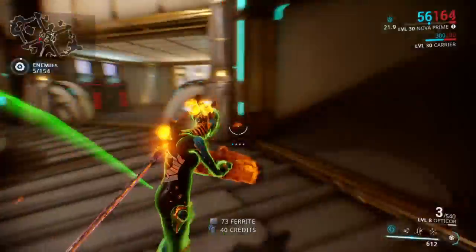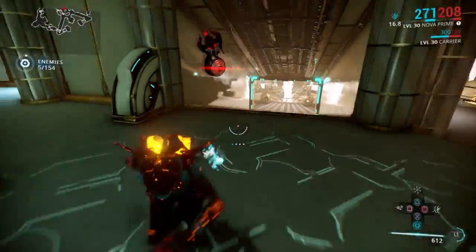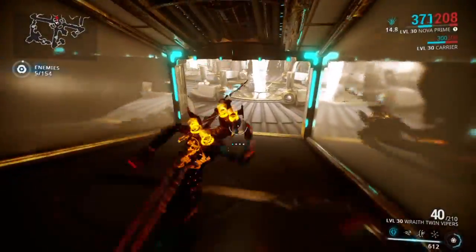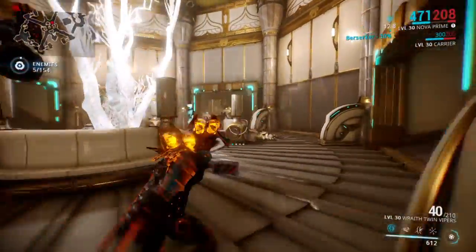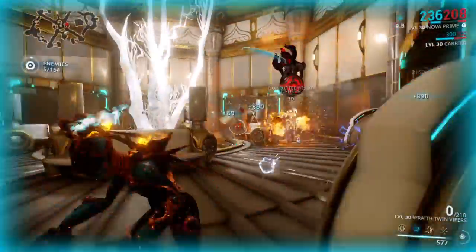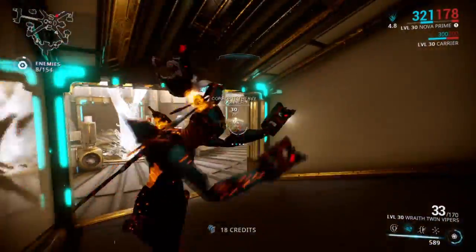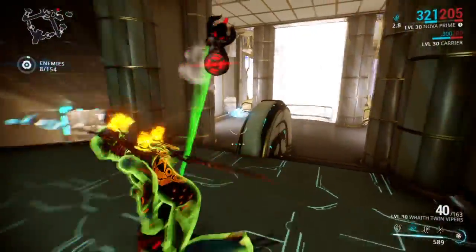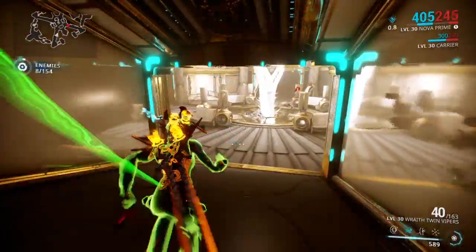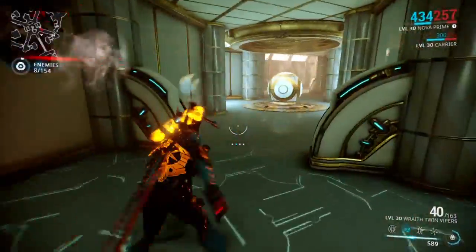Before we get ourselves into a bigger mess — her second ability, which is Antimatter Drop. I'm basically gonna plop this out, shoot it, then run away. And see — I killed everything except for you.